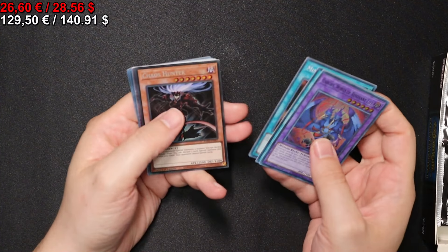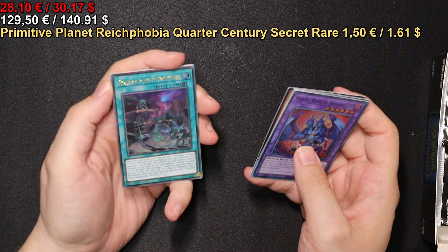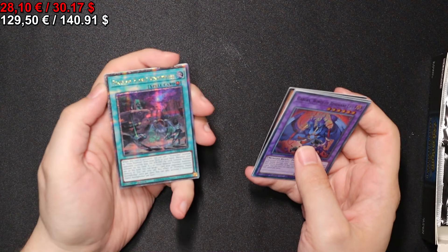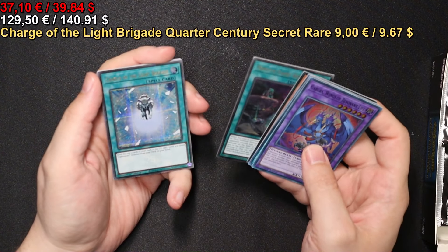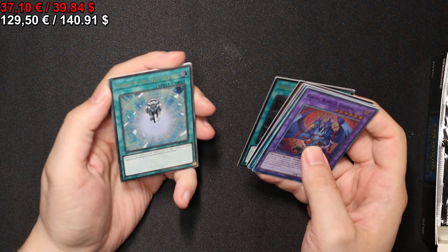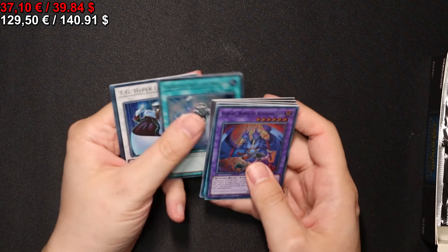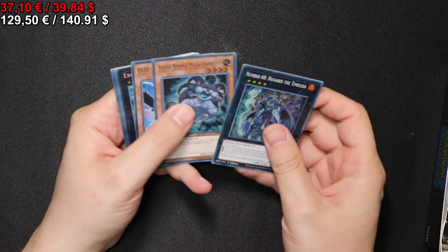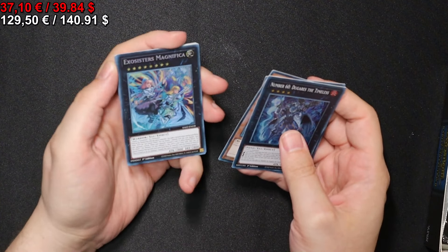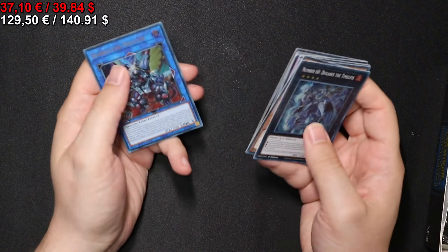And onto the next pack. With a Chaos Hunter Collector Rare. A Primitive Planet Reichphobia in the Quarter Century treatment. Very nice. And another one — back to back Charge of the Light Brigade. Very nice. An Exorsister Magnifica in Secret Rare. Solemn Strike Secret Rare. And that's it here.